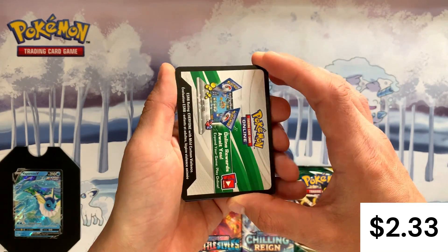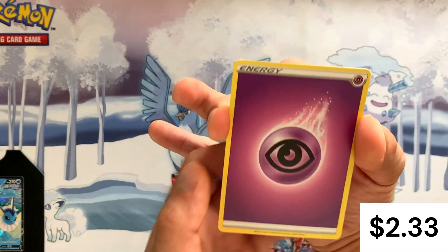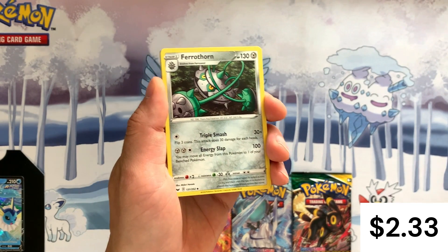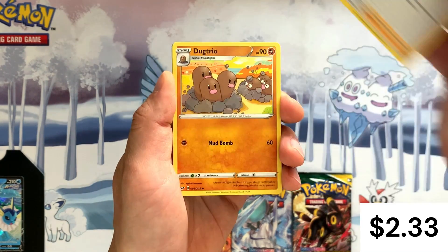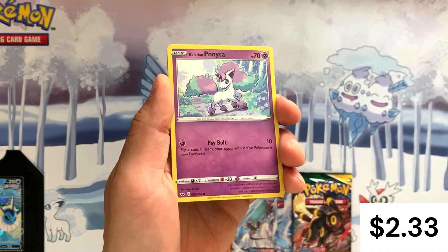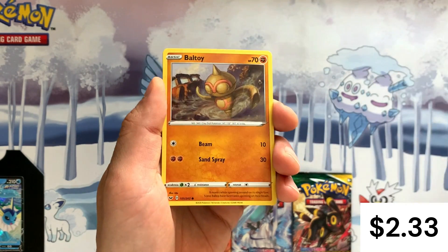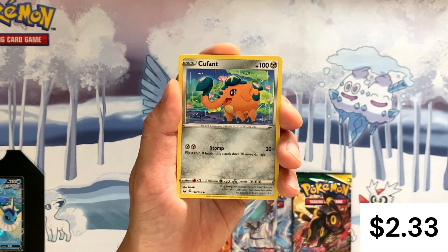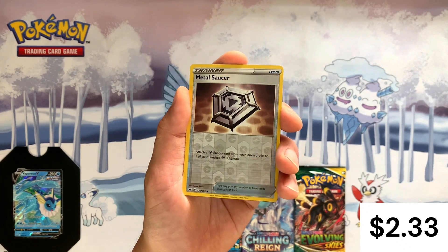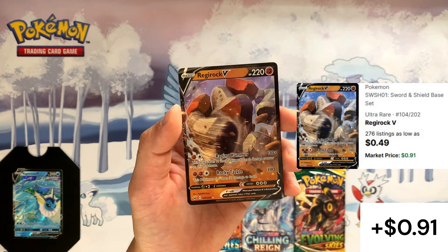That pack is sort of saveable — not really. We've got a black border code card, which I think is still a good sign. Let's see what we're working with: got a Psychic Energy, Ferrothorn, Pharaoh... sorry guys, I won't know all of these Pokémon off the top of my head. We've got Minccino, Galarian Ponyta — beautiful art, look at that, that is a pretty card. We've got Seel, Ball Guy, Cufant. Our reverse holo is a Metal Saucer, very very cool. And our rare is something good — it's a Regirock V! Wow, that's cool. First V card, first pack, first hit!